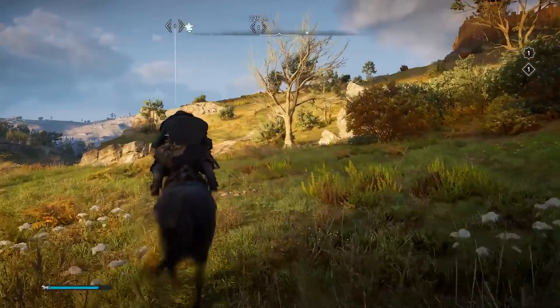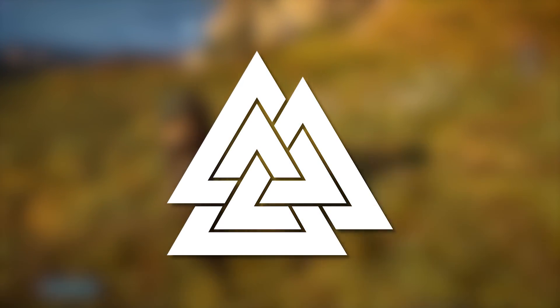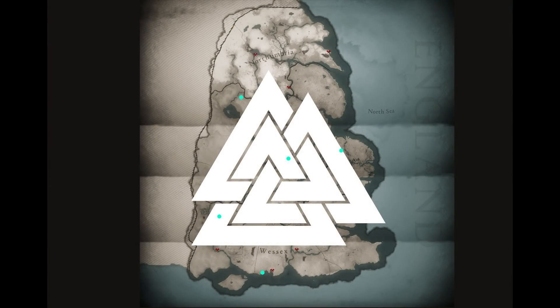The other Icelandic symbol is the Valknut, which vaguely reminds us of Abstergo. I don't think I've seen this anywhere in Valhalla. The specific meaning is not known — it's sometimes associated with Odin. Once again, if you overlay it over the map, there's nothing concrete. I tried to line it up with the points of the triangles or where they intersect, and nothing.